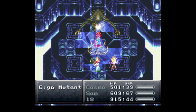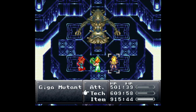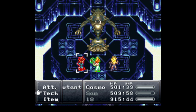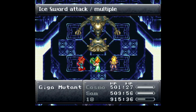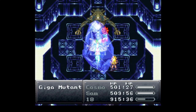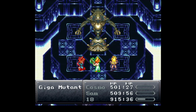It's a bummer my other attacks weren't that effective - would have been cool to use rock throw or other moves with 18. But yeah, physical attacks don't really do anything to this Giga Mutant, so we're gonna have to stick to Ice Sword 2. I'm sure there's probably a stronger move but this seems to be the best move I have in my arsenal at the moment.